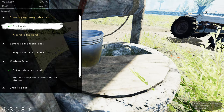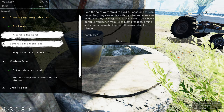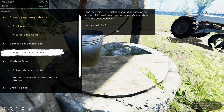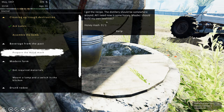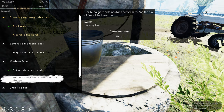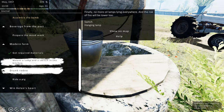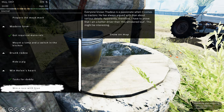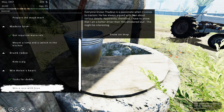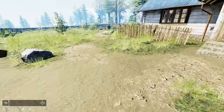Alright, so we go to the journal. We still have to assemble a bomb, we need to make some mead mash, and we need some honey for that. We have built a beehive but nothing has come out of it just yet. We also need to mount a lamp and a switch in the kitchen - that would be quite good to do, a switch and a hanging lamp. And we also need to win Helen's heart, but the first thing we have to do is beat Dan at his own game, which I don't know how we're going to do. I've tried already and failed miserably.